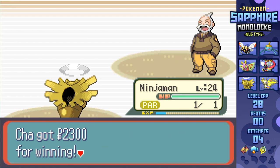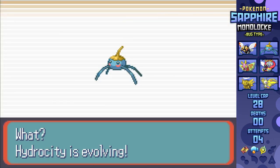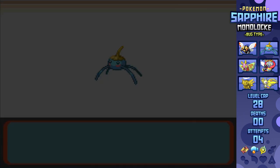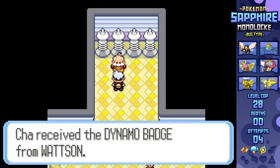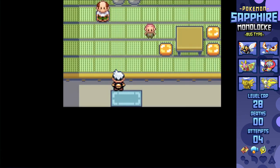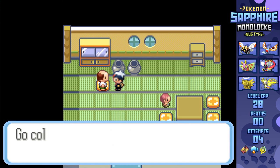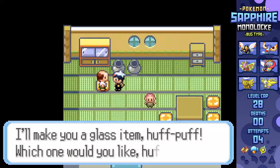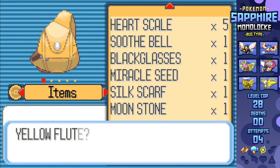Before continuing into uncharted territory, I still have to take out Archie and Flannery. I did find a way to get recurring money without having to fight people to get the TMs for Masquerain and Volbeat, and that's from Route 113. After getting the Soot Sack from this guy, you can run around in the dusty grass, pick up the soot after every step, and trade it in for flutes that are then sellable. Boom - infinite money!